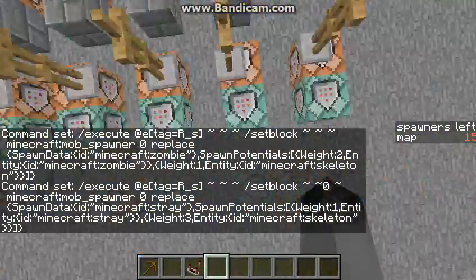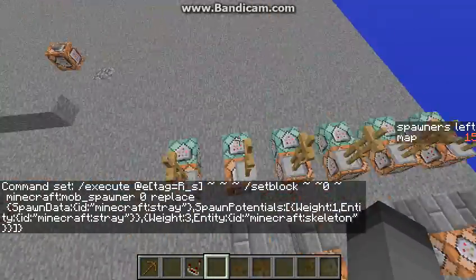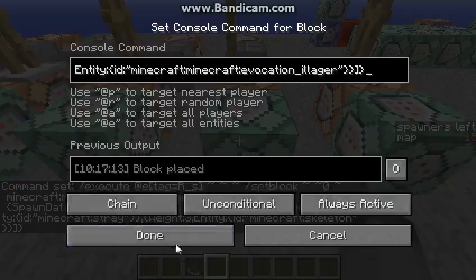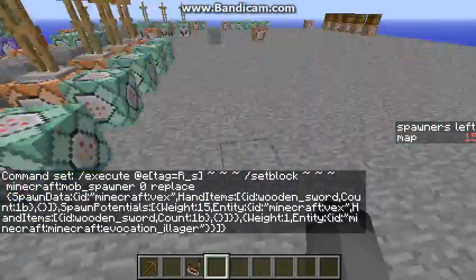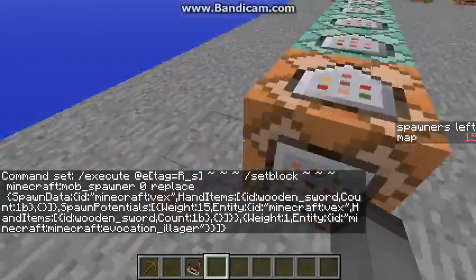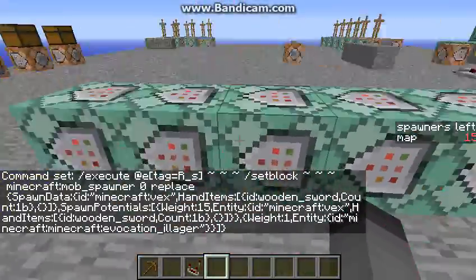There are different monster spawners you can have, so you'll just get one of these monster spawners. There's one that summons sculks and strays, and there's one that summons evokers and all the vexes. And then it gets reset.